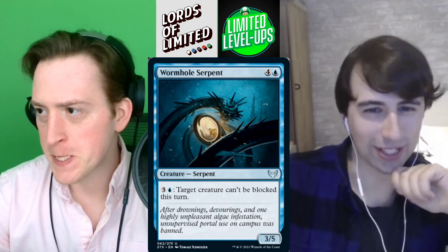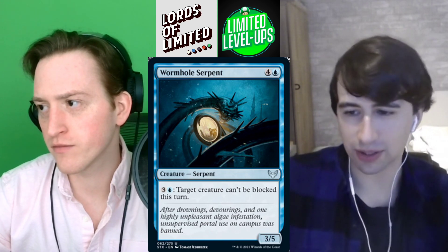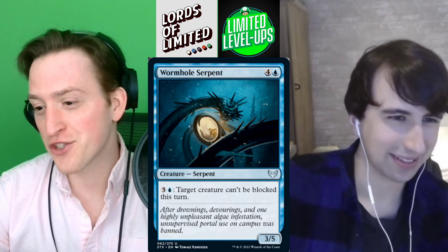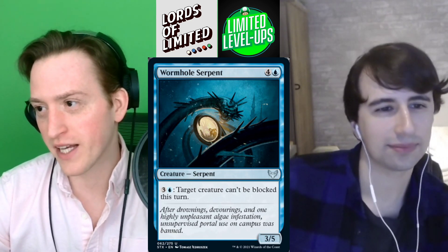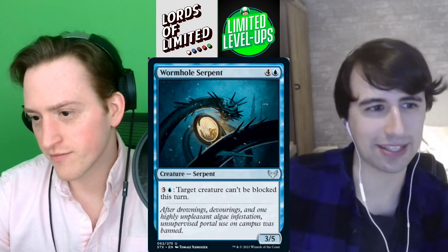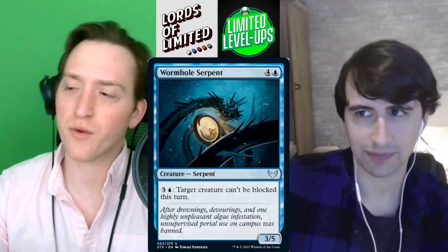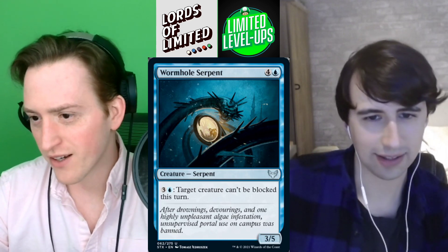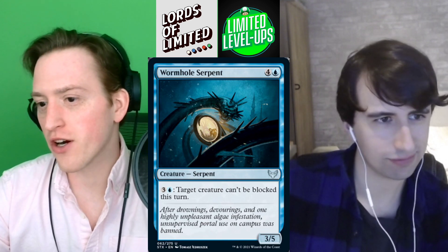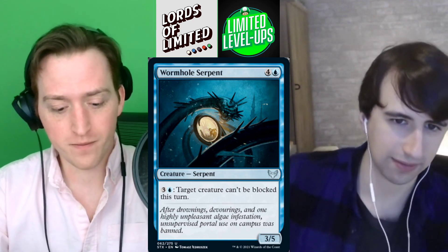Next up, Wormhole Serpent — four and a blue for a 3/5 uncommon. Three blue for four mana: tap to make target creature can't be blocked this turn. That's pretty darn good in blue-green — get those giant fractals in. This card just has to die or you lose. It's like Ashiok's Skulker plus — fairly beefy too, three-five is a good blocker in this set. It feels like a must-answer card that also blocks the turn it comes down. I think it's a bit slow in blue-red but really great in blue-green. I'm going to give it a C plus; I'm going B minus on this.